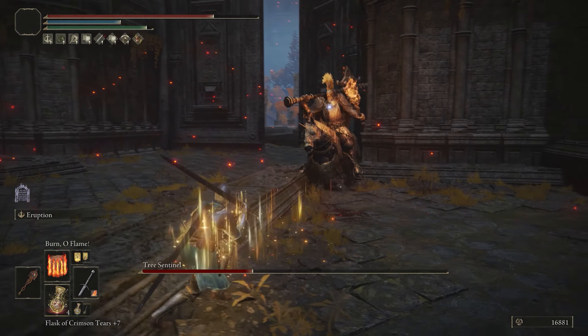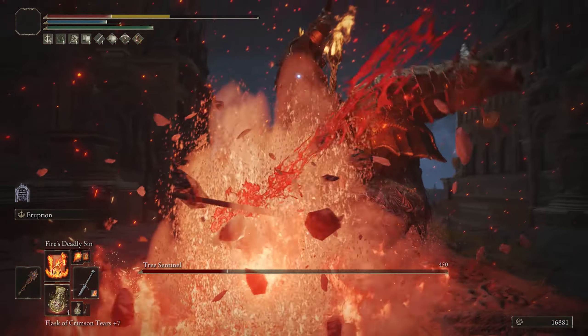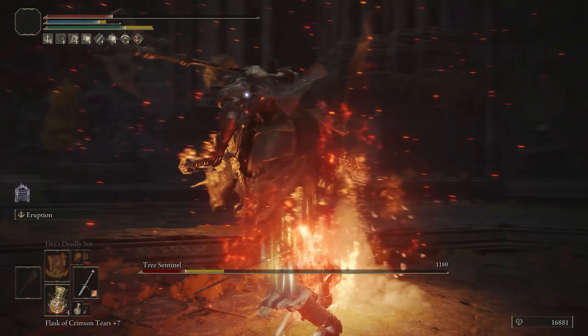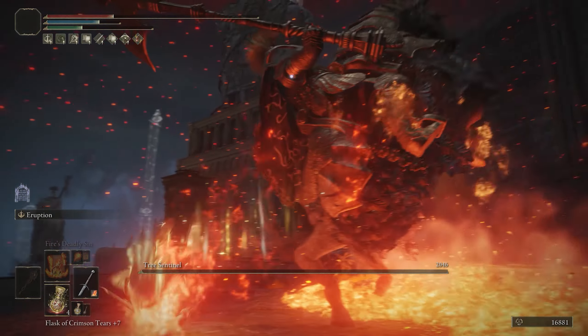I elected to put this in Flame Art, but the Eruption ash of war itself will do better in Strength because the fire damage on the ground probably scales with your Strength stat. Since most of this ash of war's damage is AR though, I prefer the versatility that Flame Art allows.